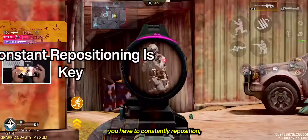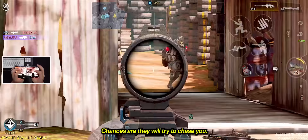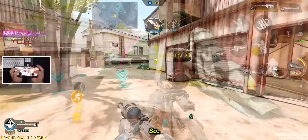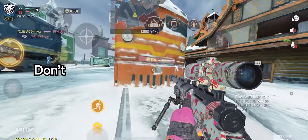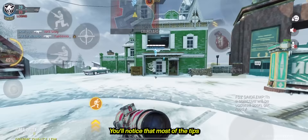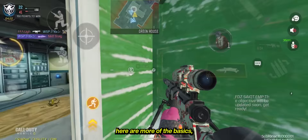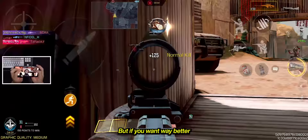Not only that, you have to constantly reposition. Because if the enemy knows you're using a sniper rifle, chances are they will try to chase you. So let the enemies come to you, but if worse comes to worst and they get close, use your secondary weapon. What's your number one sniper tip? You'll notice that most of the tips here are more of the basics because that's what people usually forget. Have a strong understanding of the basics and you'll be a way better player. But if you want way better quickscopes and know what things you need to master, watch this video about the secrets to quickscoping. Thanks for watching — I'll see you on the next one.